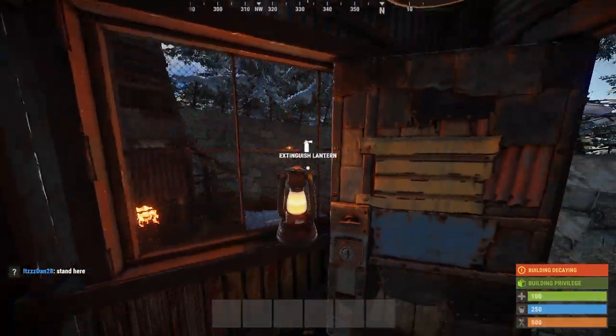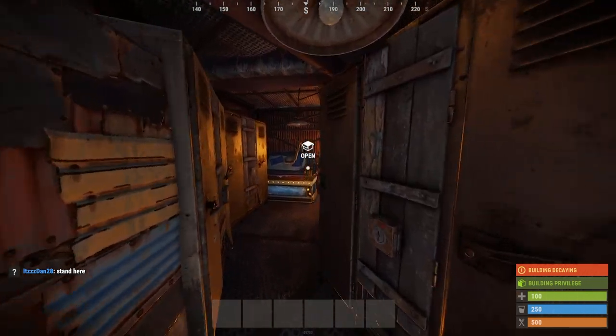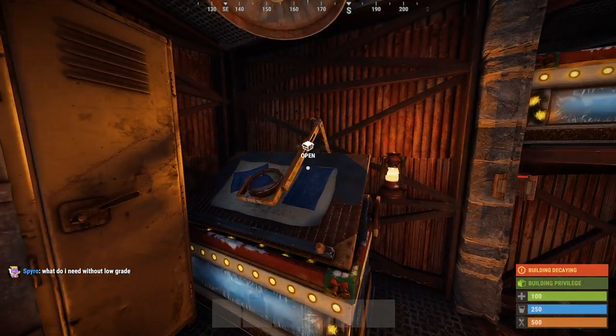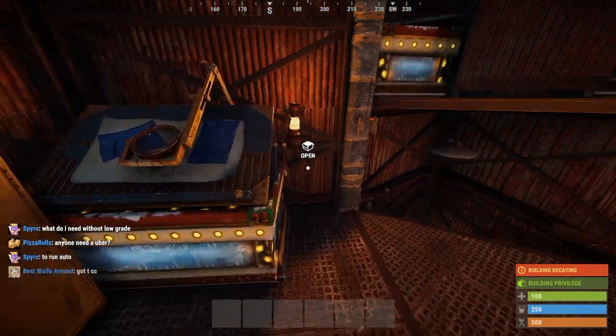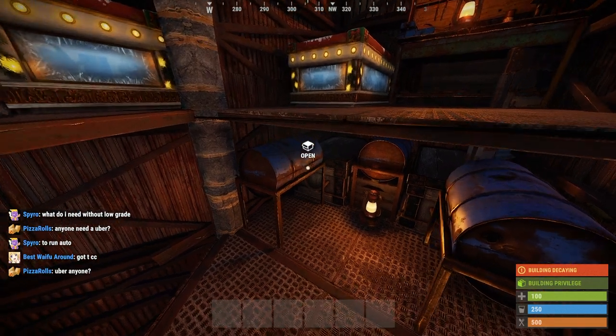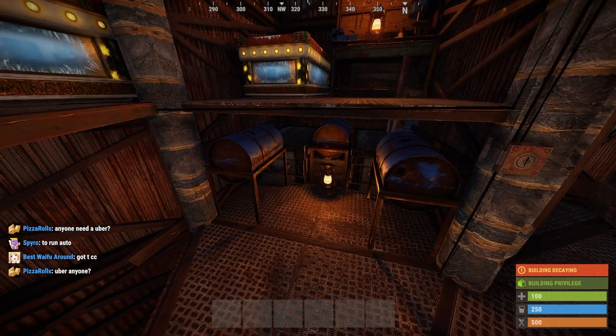Once we head into the airlock, we have a high qual roof that protects TC. Going up, we have a couple of lockers for optimum storage space for your kits, a research table with a box right underneath for depositing items after you get back to base. Above the chute we can house our repair bench and two boxes in order to keep more depot loot right underneath the jump up to the shooting floor. We have a mini loot room.